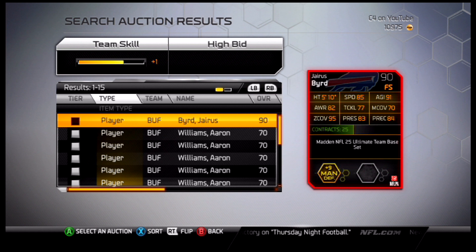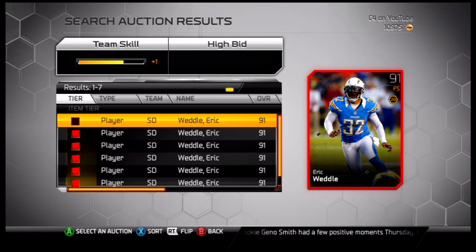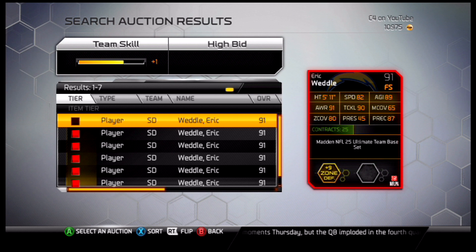For number two, we're going to the San Diego Chargers — one of my favorite players — Eric Weddle here. 82 speed, 91 awareness, 90 tackling, 65 man, 80 zone, 45 press, 87 precision.